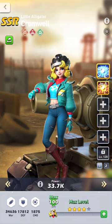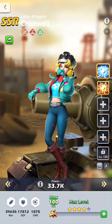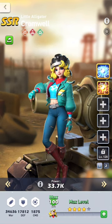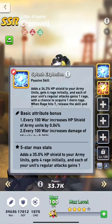Now let's look at Miss Cromwell. If you already have her, great. If you don't, don't rush — this is a patience game. If you invest in this hero and get her to five stars with a level five exclusive skill, right off the bat...